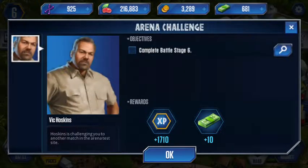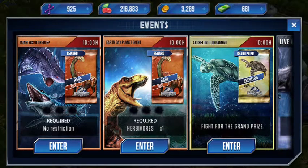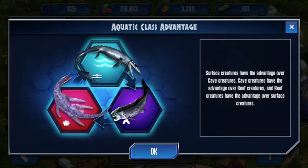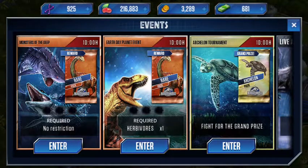The mission we have to complete is battle stage 6. Oh, we got 681 dino bucks guys! A lot of this came from really good deals these days, so go have a look. This is something new to me - we might try to skip this but we can't. Alright, entering this: aquatic class - surface creatures have the advantage over cave creatures, cave creatures over reef creatures, and reef creatures over surface creatures. But we don't have any of them so that's not going to help.